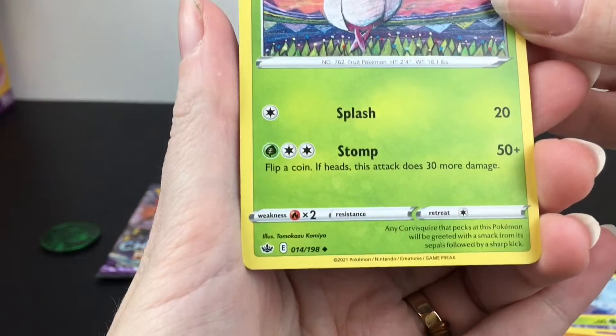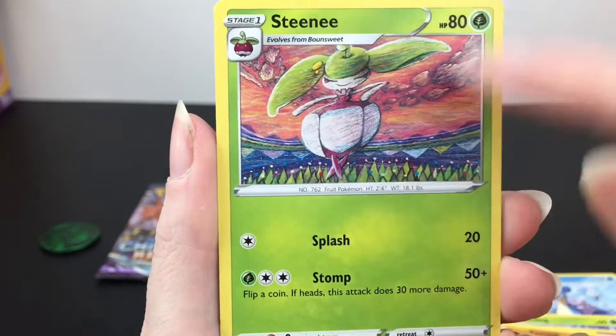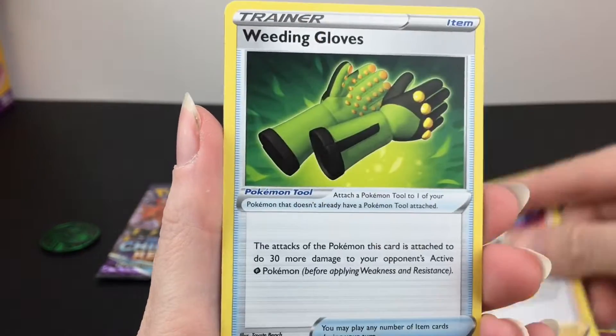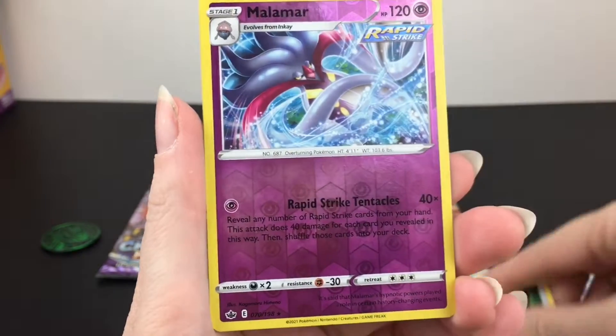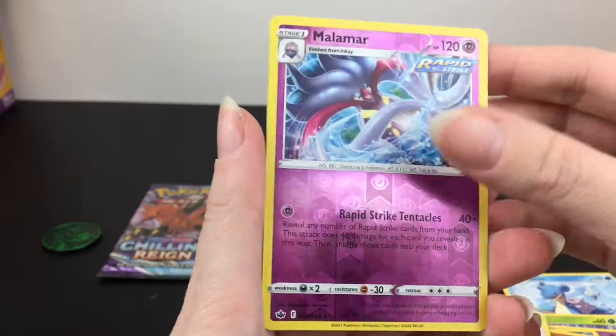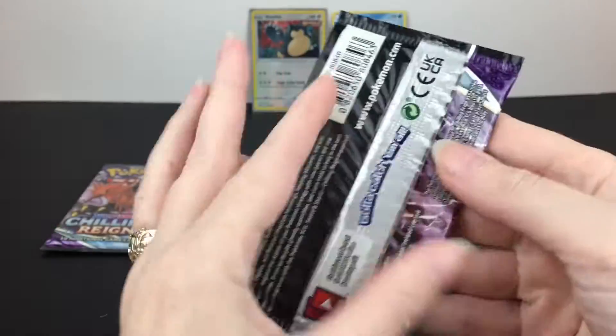Steamy art style — it's sort of like this pastel design. Karen's Conviction, Weeding Gloves — that's cool. Then Malamar is our Rapid Strike Reverse Holo. And then our last card is a Dugtrio.